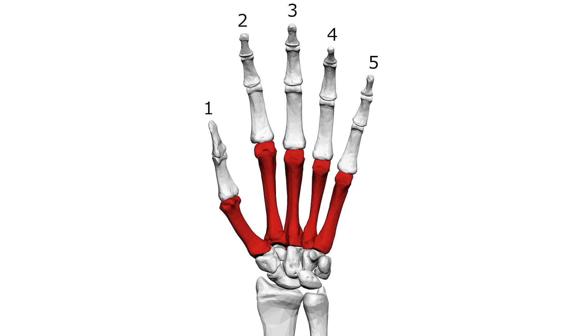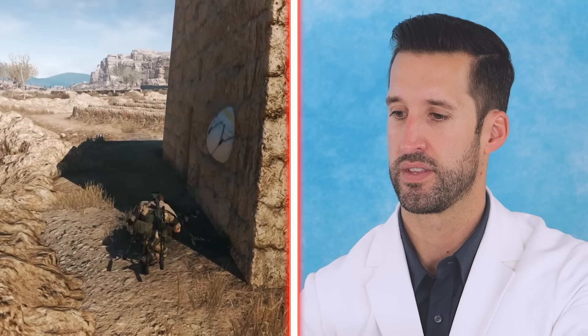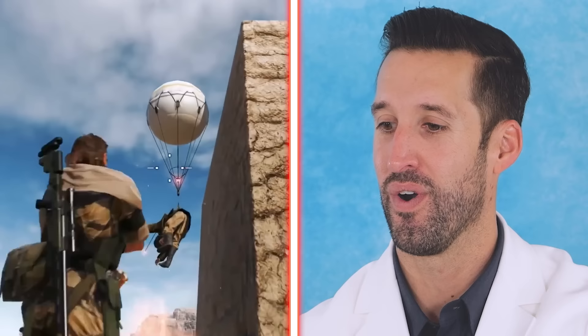Single punch to somebody's face, knocking them out — that could happen. You increase the risk of breaking your own hand as well as somebody's facial bones. When you do that, you have a higher risk of fracturing your fourth and fifth metacarpal, aka a Boxer's fracture. I've seen people come into the emergency department a month later saying they punched a wall and their hand hurts — and you look and it's already had a fracture.